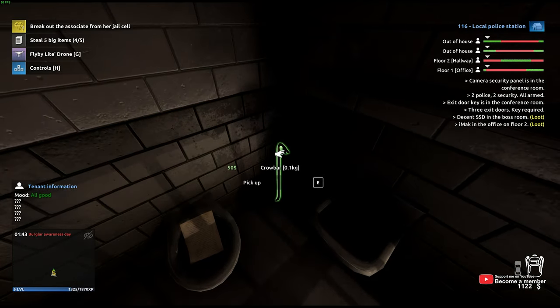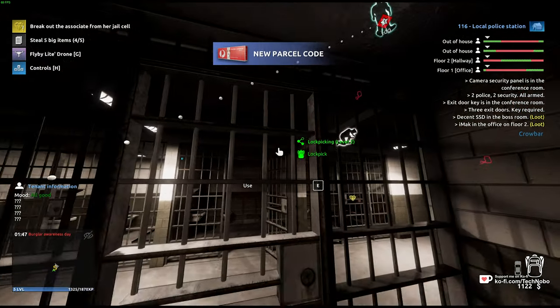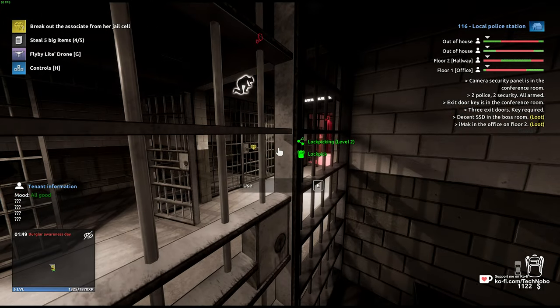In the meanwhile, if you're in the starting mission like I am, you can grab a crowbar and the note here — these may not always be here. On top of this, you might be able to lockpick, but they could get a bit suspicious.